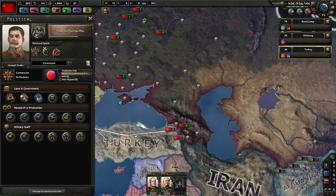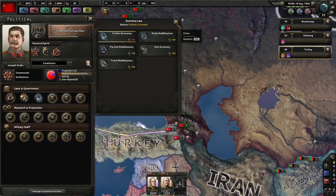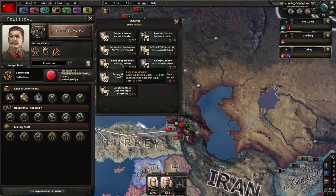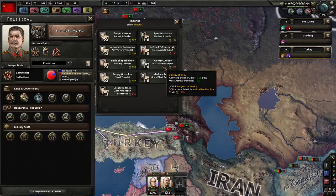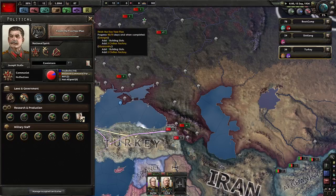Modify the government - can't go to war economy because we get 10 more percent rural tension. That's fine, we'll get a military theorist instead because we killed the mass assault guy. We have extra political power and we don't have too much of that at the moment.